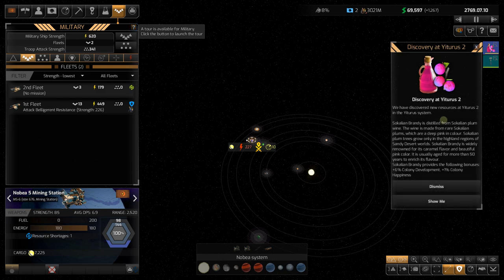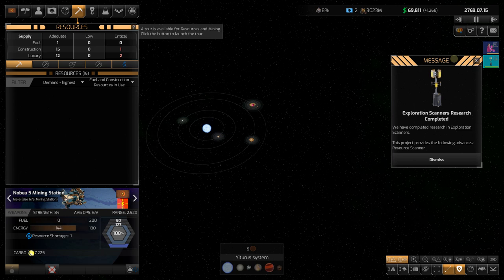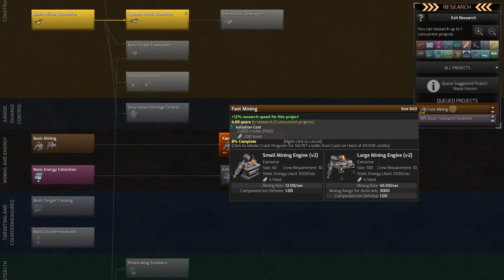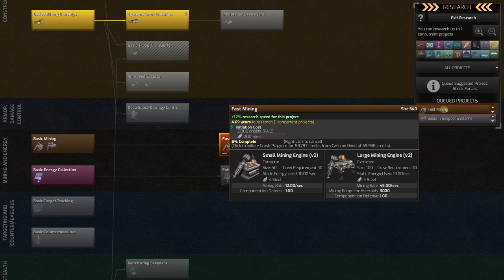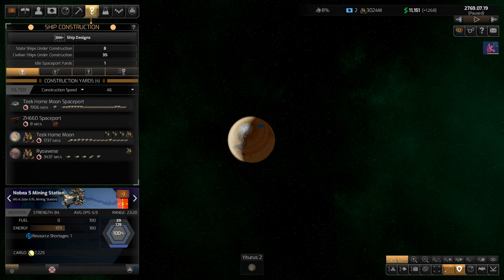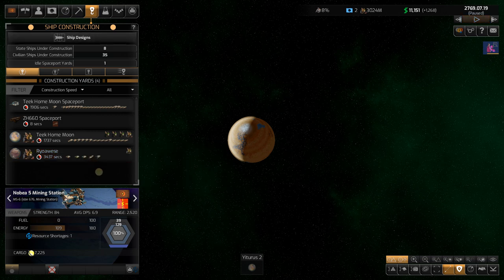We discovered Sukali and Brandy at Yaturus 2 — nice! Exploration scanners are now completed. Going to Fast Mining: we already paid 2,000 credits to get started. Initiating the full program for 58,000 credits — we're at 69,000 with positive cash flow. I think it's worth it because once we get Fast Mining it's going to create so much money. Paying the costs to get this done — it'll only take 2.35 years. We're going to make a lot of money off that.